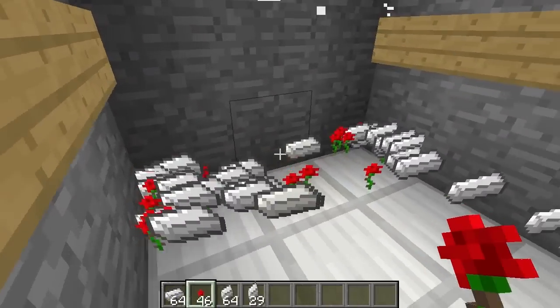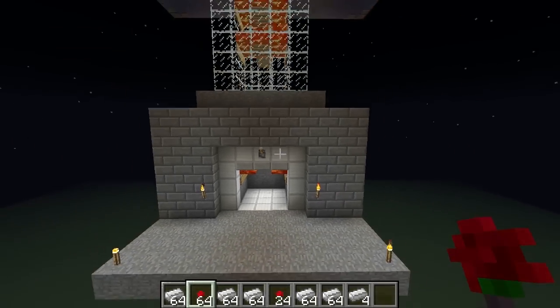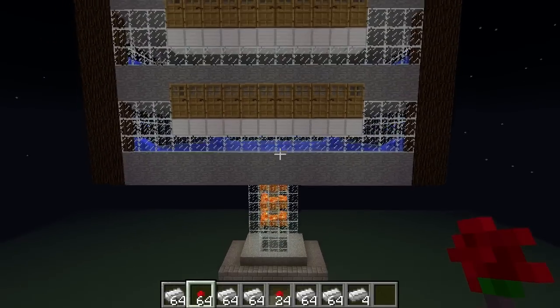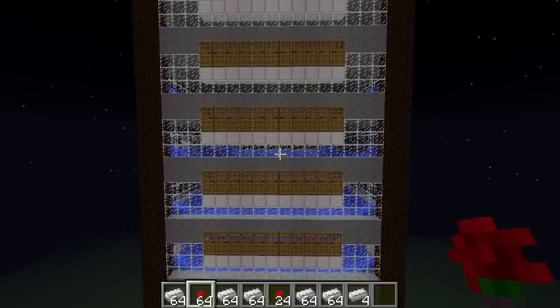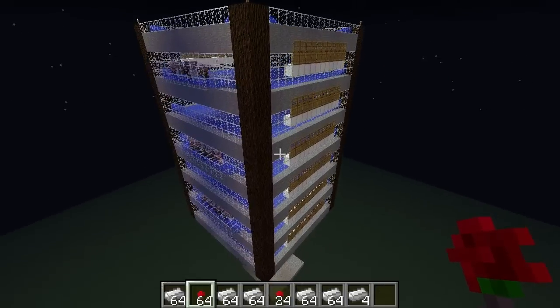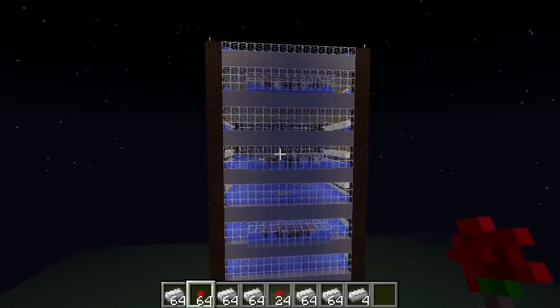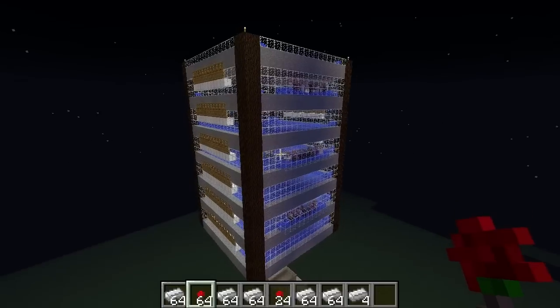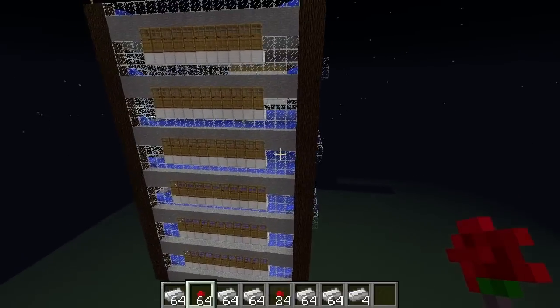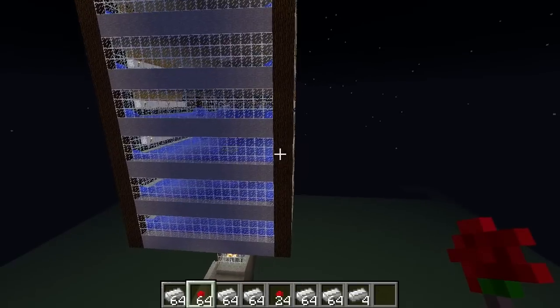Hello everybody, my name is Tango and today I'm going to introduce you to a new way to build a very compact iron golem farm. What you're looking at are six distinct villages vertically stacked directly on top of each other with only five spaces between them. Many of you that know a thing or two about villages are probably shouting at me right now saying you can't do that — villages can't be that close together. Well, I'm going to show you how it's done.